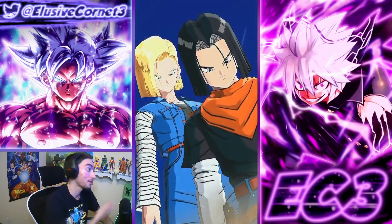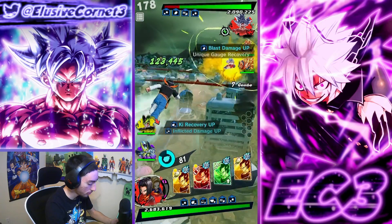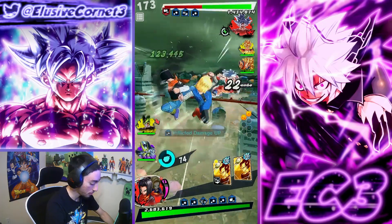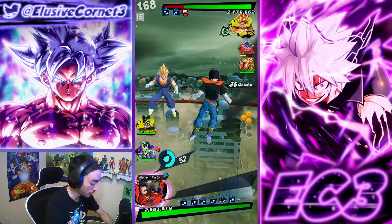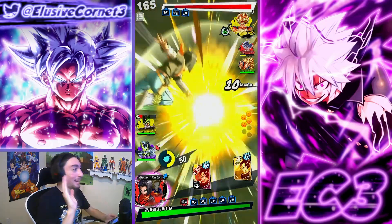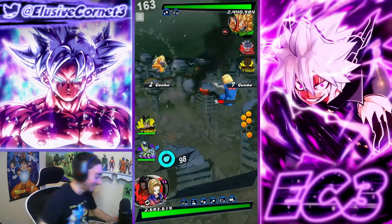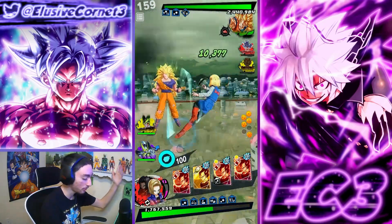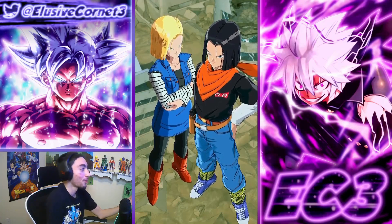Second match — fighting against these two characters, except Dragon Fist makes an appearance, so that's pretty cool. We got very blessed with that green card early on, so Droids can just combo for as long as they want. Keep in mind that Cell's support is active at all times — even though we didn't start off with him, his passive buffs are always working for the team.